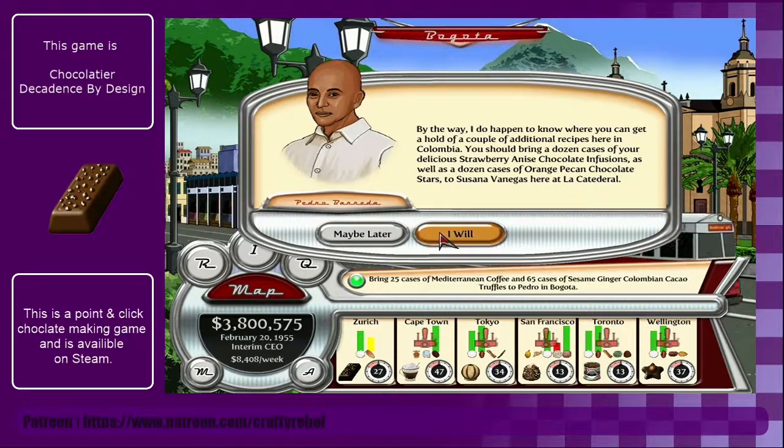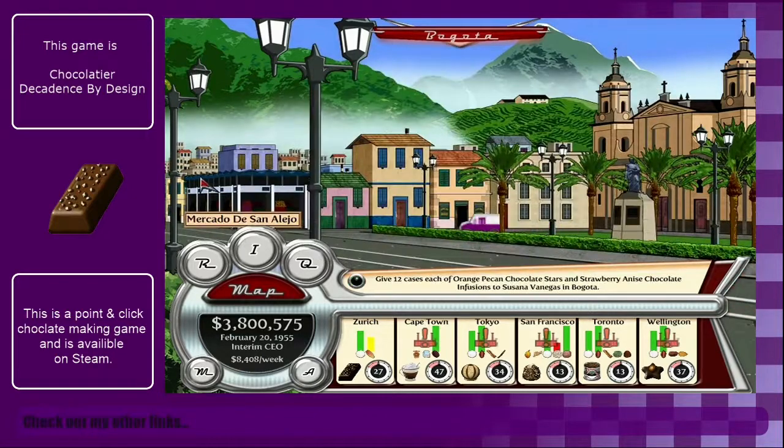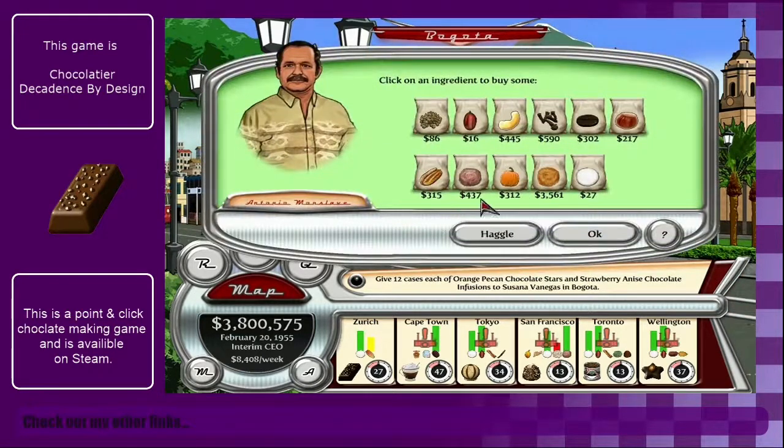We need to bring a dozen cases of strawberry anise chocolate infusions as well as a dozen cases of orange pecan chocolate stars to Susanna at the cathedral. I can do that - we already have pecans.